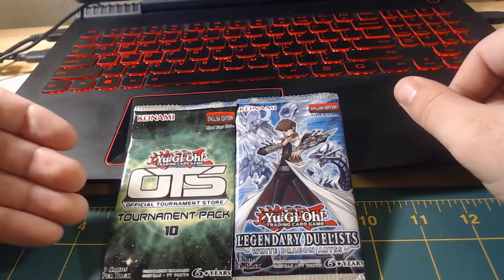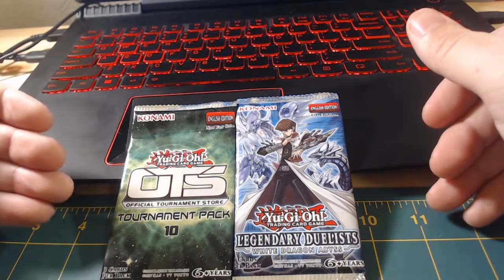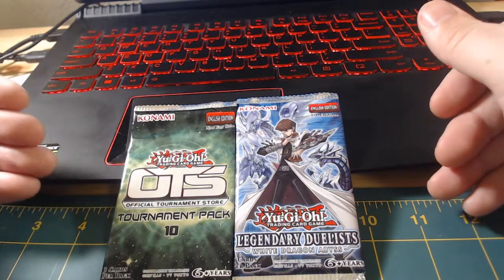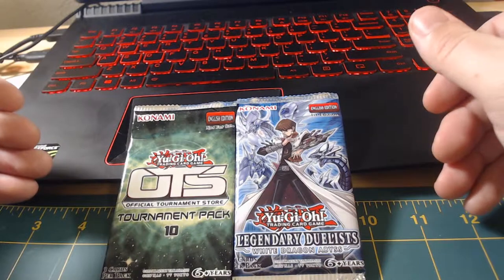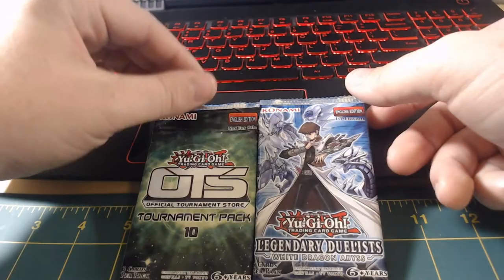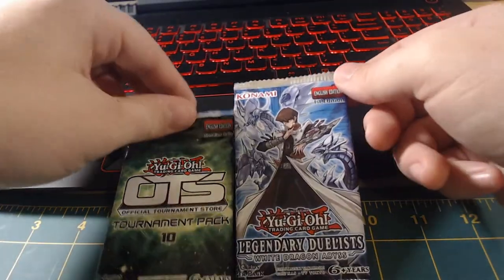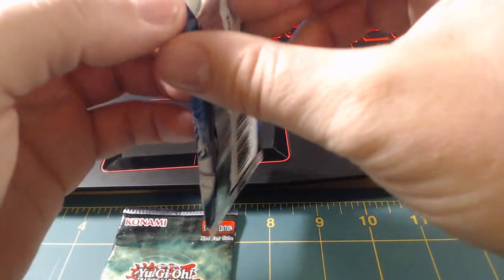I still have my OTS pack and I picked up a Legendary Duelist pack. They had a situation where I had to spend more than 3 bucks, so I just scooped this up. I bought some other stuff for my binder, which I'm going to showcase eventually. Let's go ahead and crack open this Legendary Duelist Kaiba first and see what we can get.